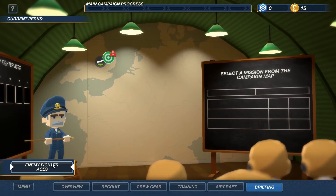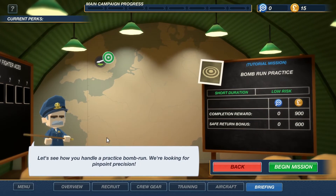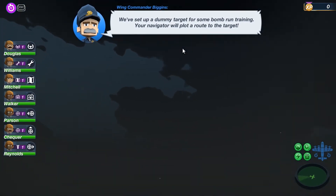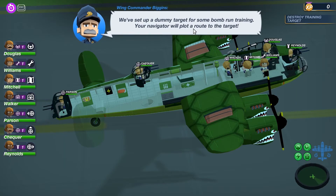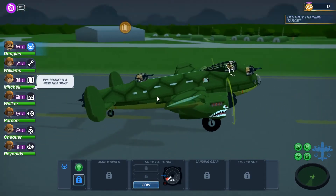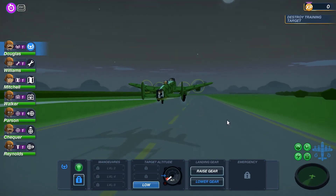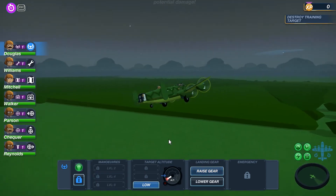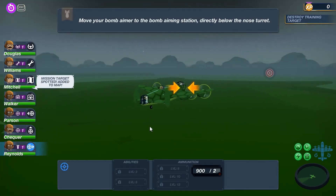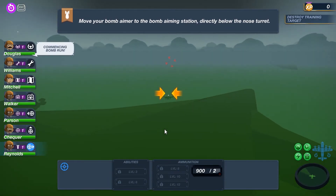Good morning gentlemen. We already got two ace pilots — they have no kills yet. Practice bomb run, let's go. Navigator will plot the route — sounds good. Pilot, go ahead and take off. There's our first navigator point. Go ahead and raise those gears. Move your bomber — okay, so we gotta get him to target the bomb point. We're commencing the bombing run.